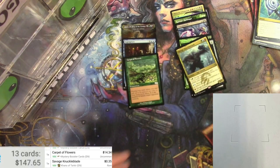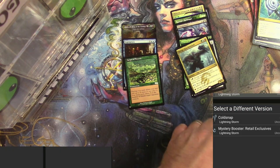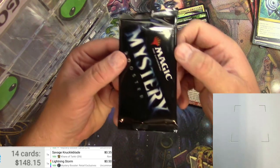We'll call Carpet of Flowers a hit and put that one aside. A Lightning Storm in foil — Mystery Booster version is 50 cents. All right, last pack for this video — thanks for stopping by and hanging out with me while I try to hit it big.